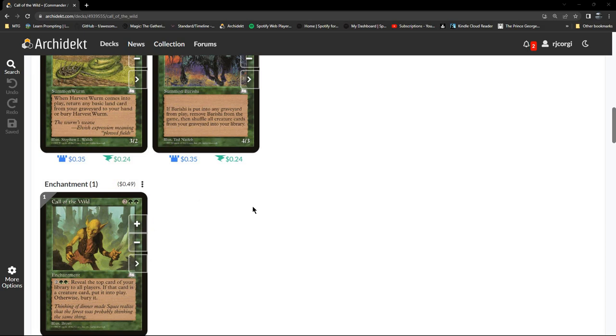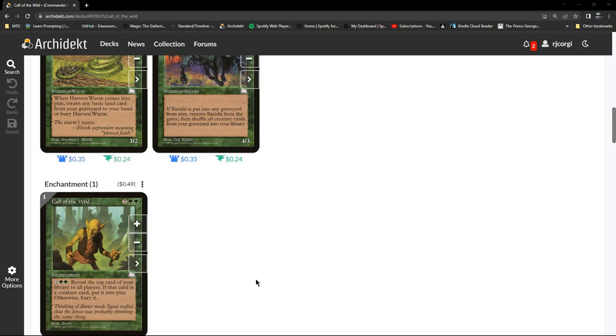Most of the time Call of the Wild is going to be putting great creatures into play, but creatures will also be going into the graveyard through combat, removal, or discard when your hand is too full. Barishi feeds on that — taking creature cards from the graveyard and putting them back into the library so they can then be filtered out by Call of the Wild. It's getting creature cards you'd prefer in your library back there.